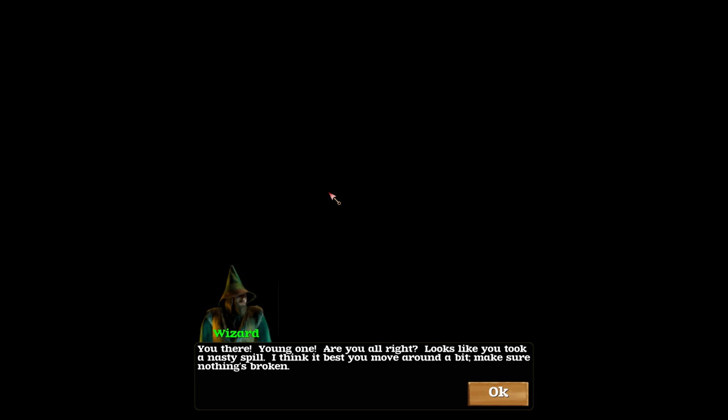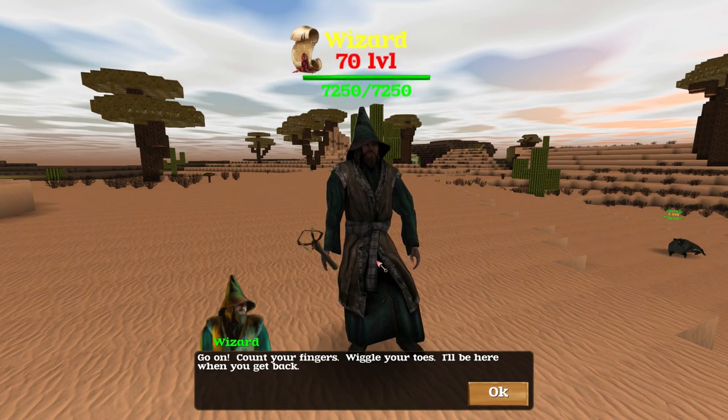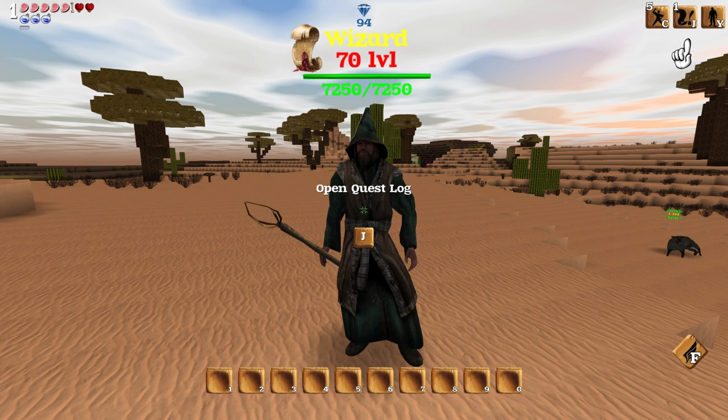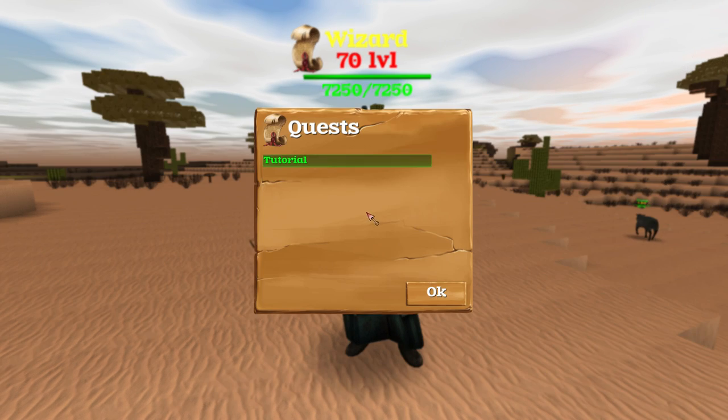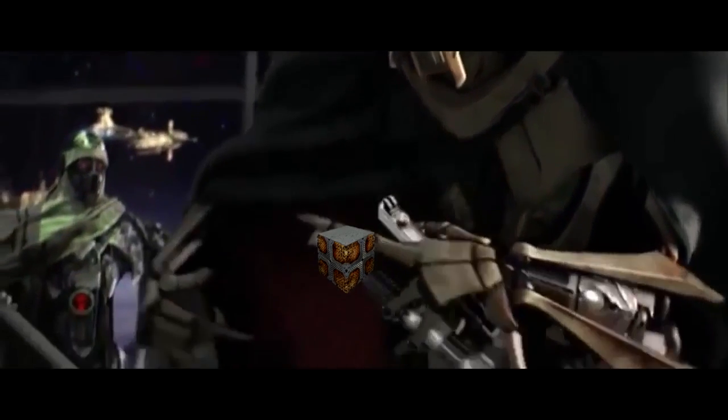Before we get into this, we need to analyze this target and remember just how we got here. At the beginning of the game, TotallyNotTheDragonlord finds you laying on the beach and helps you recover by training you on how to survive in this mysterious world. Then TotallyNotTheDragonlord asks you to collect three different dragon spawners to add to his collection.